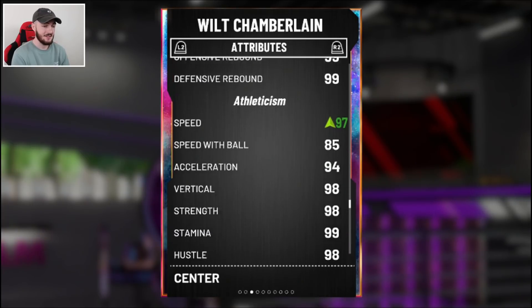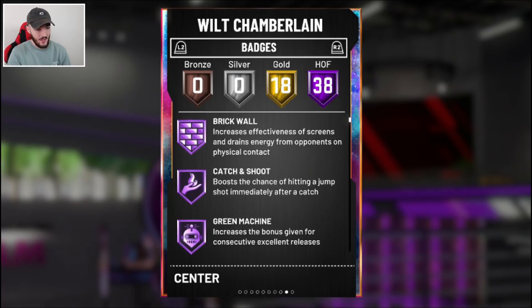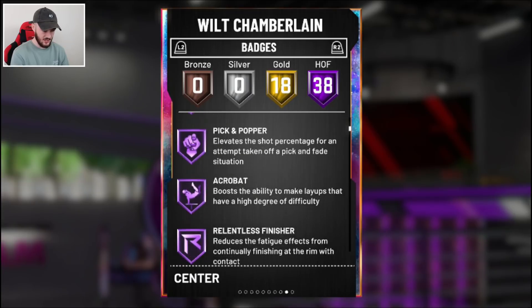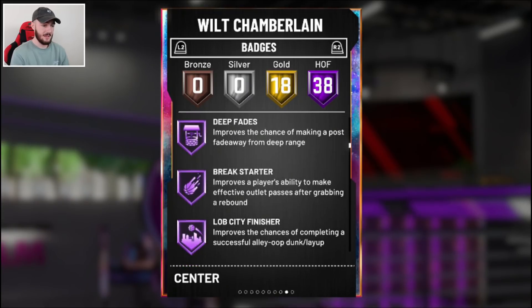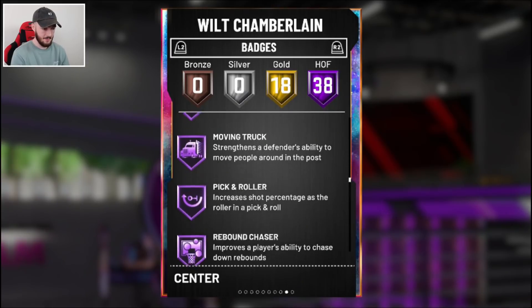99 in the rebounding. 97 speed. 85 speed with ball — that's actually really good. 38 Hall of Fame badges, 18 gold. He's got catch and shoot, green machine, acrobat, relentless finisher, deep fades, downhill, clamps, intimidator.